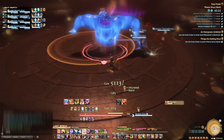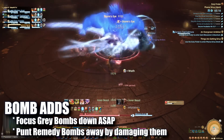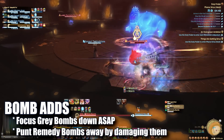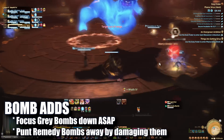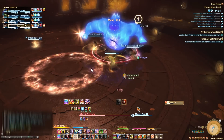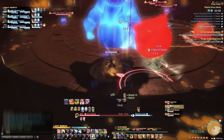Continue to avoid sap AoEs as necessary. Heal through Big Burst and get ready for the new adds. Again, grey bombs are the priority here. Remedy bombs will slowly move towards the grey bomb and will be pushed back any time they are hit. Keep these away until the grey bomb is destroyed and they will disappear. At this point, the fight will repeat until the boss is down. Dodge those AoEs, keep the remedies away, and destroy the grey bombs.